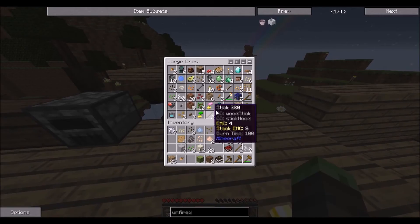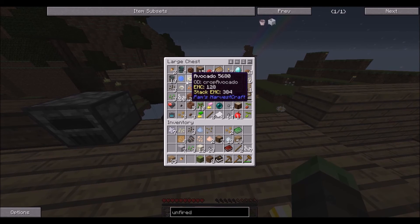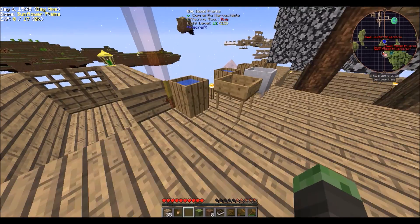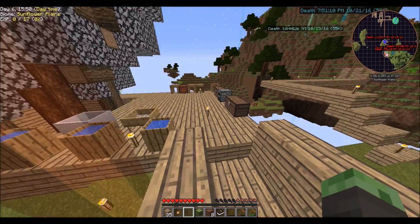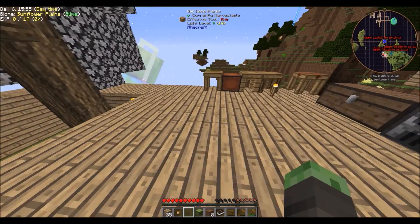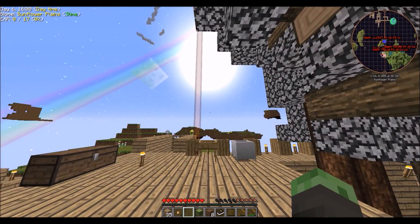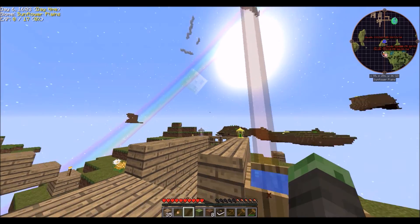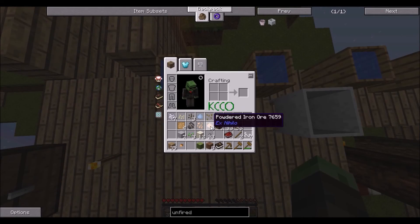One thing does kind of worry me - when I spawned in... oh, no, waterfall. Okay, that's good. Because there's no water naturally generated here, that's like your only source of water, at least for the beginning. And so if we lost that, that would pretty much be the end, especially since we can't make a bucket. We would probably have to cheat - that would be bad.